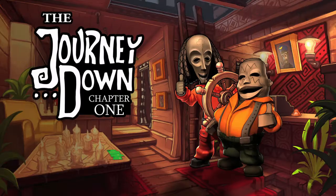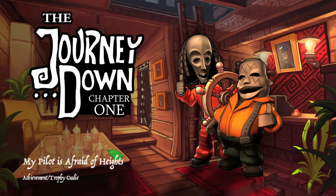Hey everybody, it's John here from FitbitGamiac.com. Here we are today in The Journey Down Chapter 1, grabbing the 'My Pilot Is Afraid of Heights' achievement.